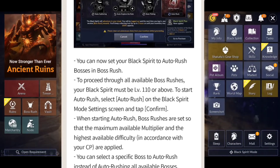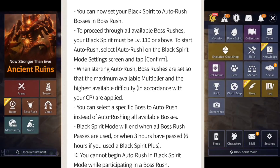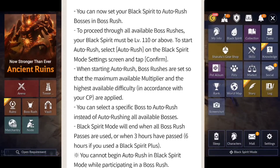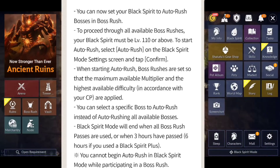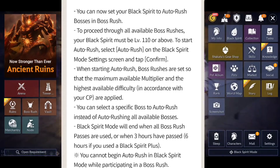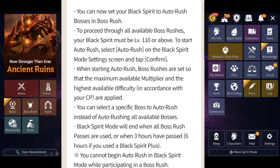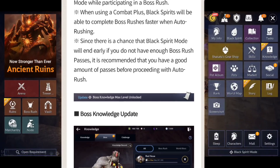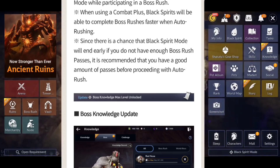For Boss Rushes, you can now set the Black Spirit for Auto-Boss Rushes. Your Black Spirit must be level 110 or above to proceed through all available rushes. When starting Auto-Rush, Boss Rushes are set to the maximum available multiplier and highest available difficulty per your CP. You can also select a specific boss to Auto-Rush. Black Spirit mode will end when all Boss Rush passes are used, after 3 hours, or 6 hours if you have Black Spirit Plus. It's recommended you stockpile a good amount of passes before proceeding.